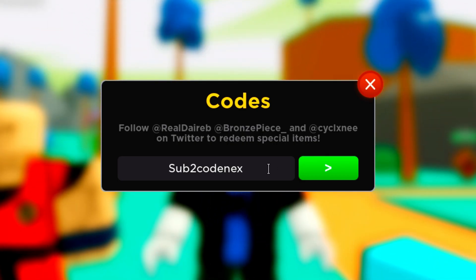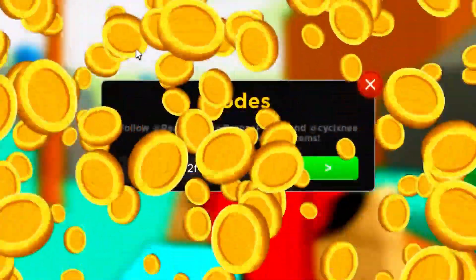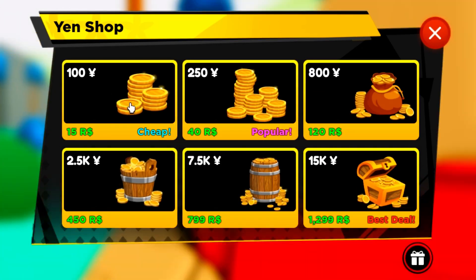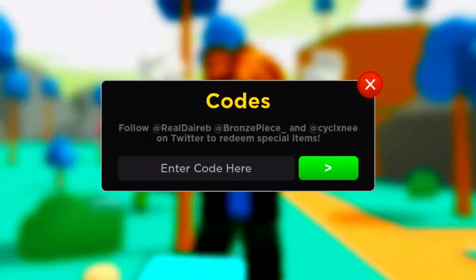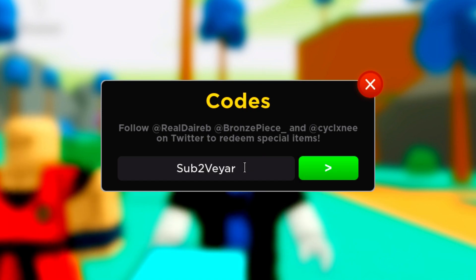We've got a few more codes to redeem. We got the code 'sub2foxpanda' — make sure you put the number 2 in the code or else it will not work. That gives you a ton of yen — we actually got 1,000 yen from that code. If you wanted to buy that with Robux, that would cost around 200 Robux, which is actually mad. Next is the code 'sub2wheretheyare' — make sure you put the capitals in the code as well.